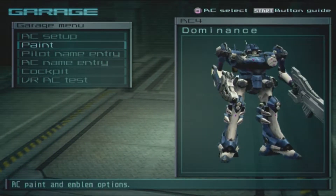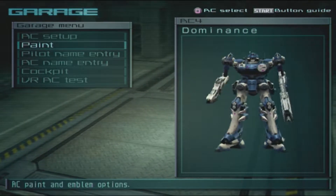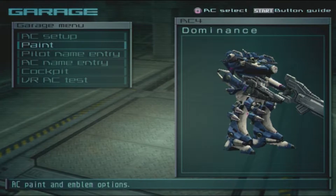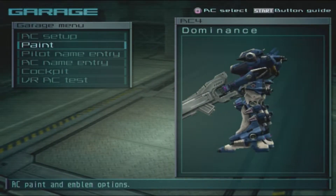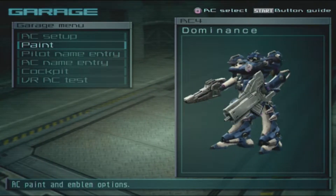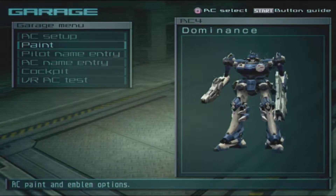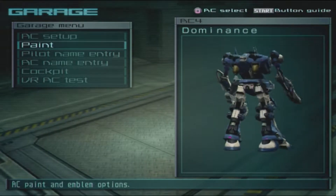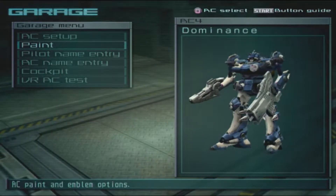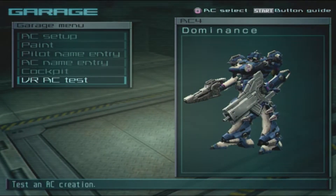Here we have the AC 'Dominance' and the colors seem very fitting for what Evangel is like. Wasn't expecting the Pixie 2 along with the left-handed linear gun — I was really expecting the RL linear gun on the right arm — but this can work. Other than that it's got the EO to help out with the damage, so that will probably be pretty handy.